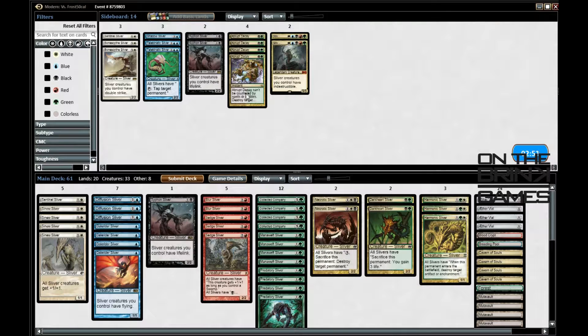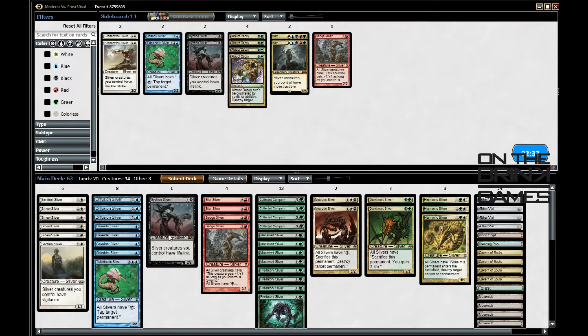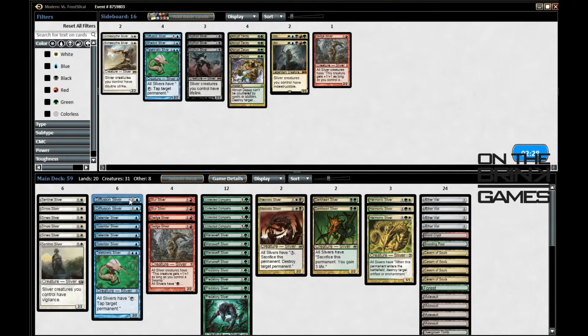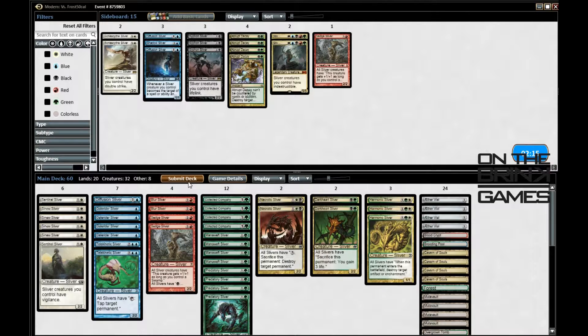I'm going to put in Harmonic Sliver. I don't think bringing Replicator is really going to help. I kind of like Telekinetic Sliver now. Siphon Sliver is still decent, and I kind of want my Sentinel Sliver back. I'll cut Sedge Sliver and Fusion Sliver since it's not great. I'll bring in Telekinetic Sliver — let's go ahead and do that.